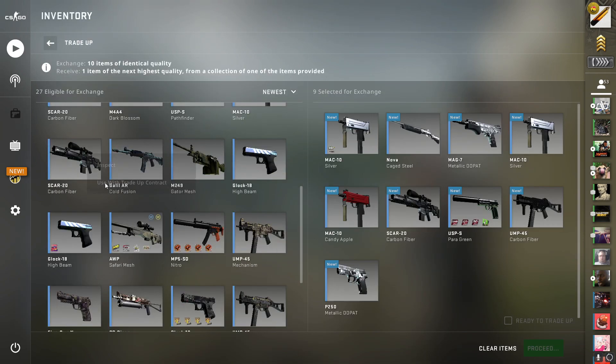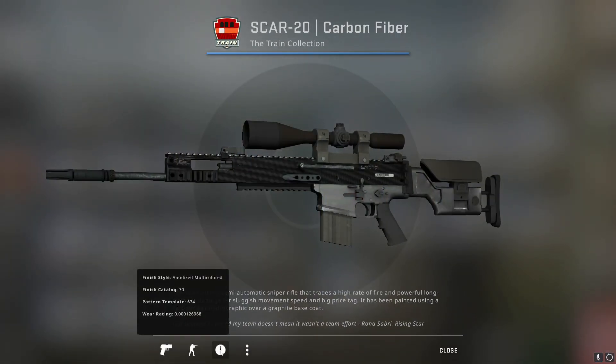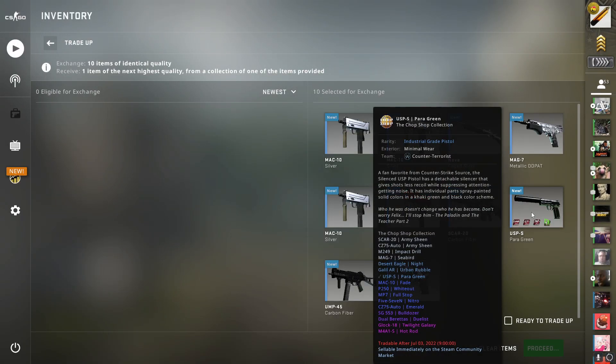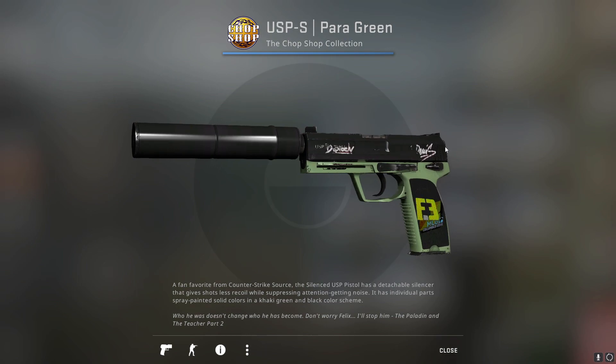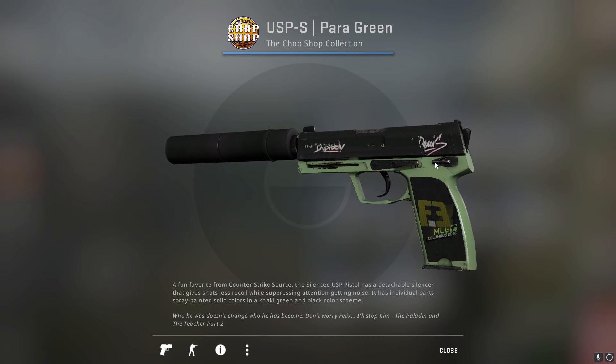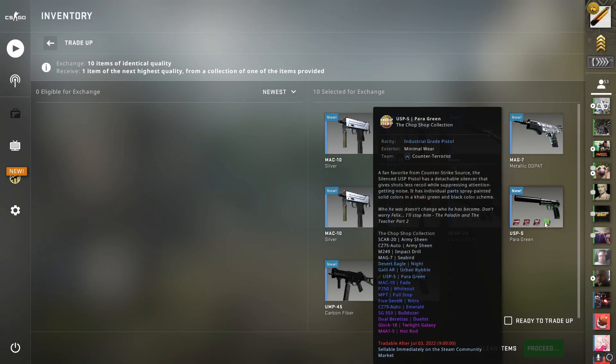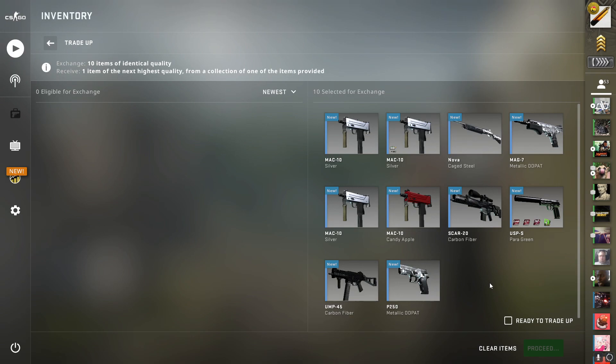Before I put in the last skin I need to make sure not to put in this triple-oh-one. There we go, the trade-up is in. The USP Peregrine actually has incredible sticker luck because it has a Flipside Holo from MLG Columbus 2016, which means we are guaranteed to be hitting the USP Whiteout.